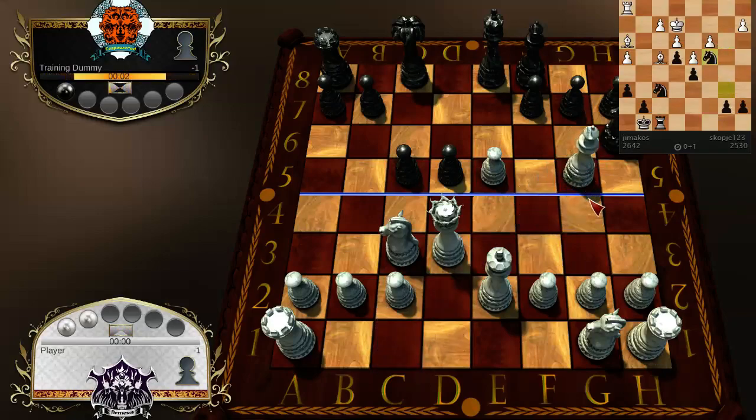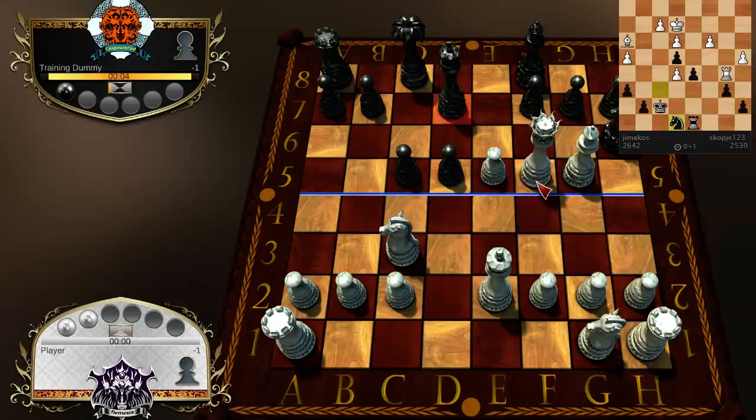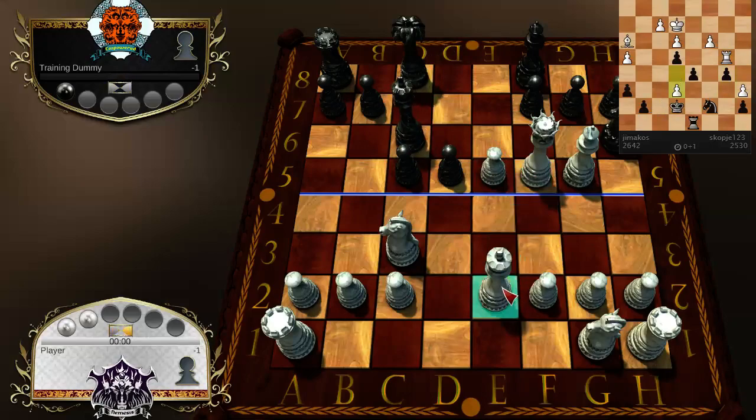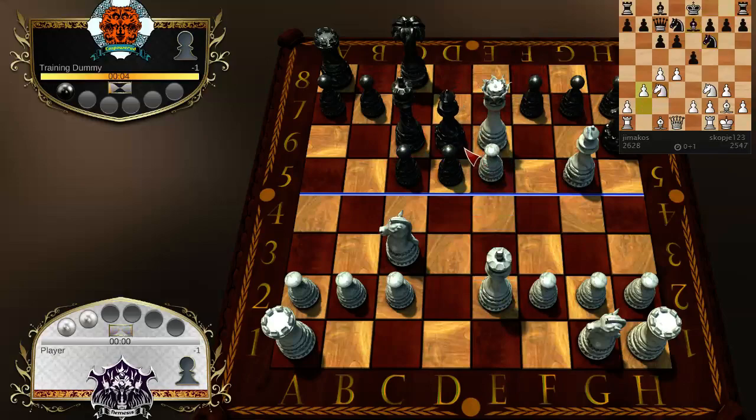Now we just criss-cross checkmate him — easier said than done, though. My queen is invincible: only his king can capture my queen. I can force him to block with his bishop, then do pawn takes bishop and start to threaten to promote. So I have an invincible queen and I just keep taking his stuff.